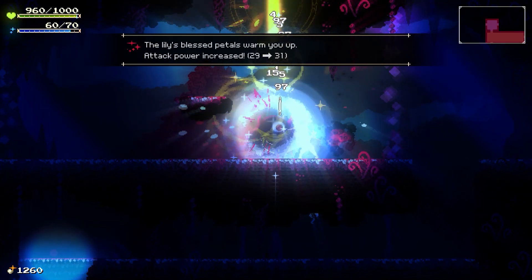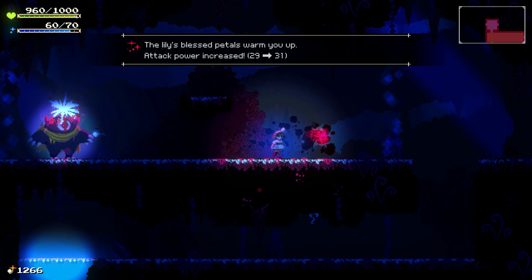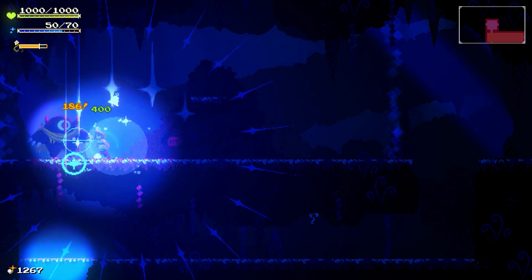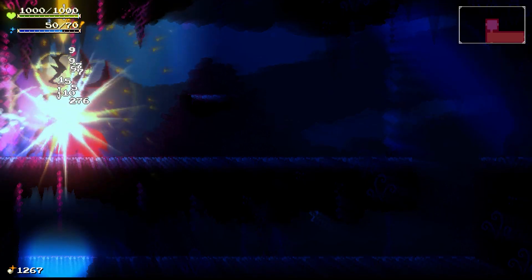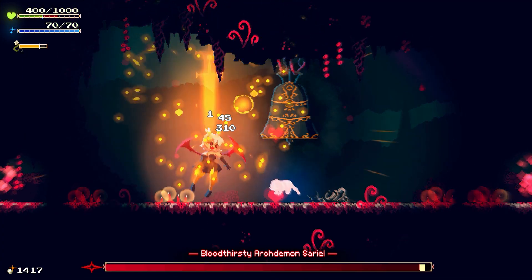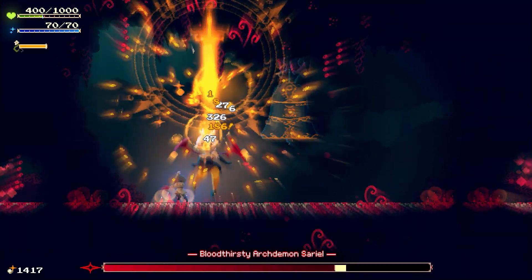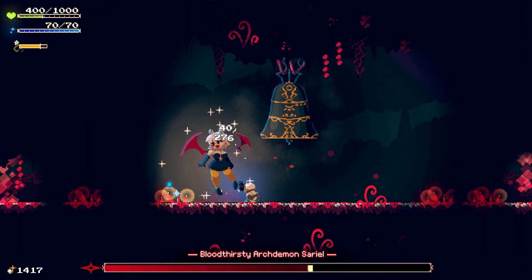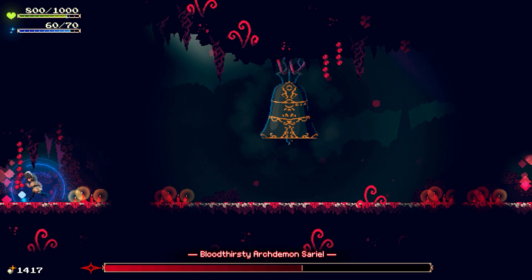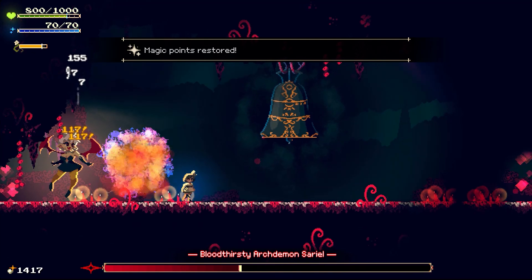Despite being a short game, there are optional areas — entire optional dungeon-like areas with gauntlets of enemies and boss fights at the end that give you useful rewards and some story context. There are also moments where certain bosses spawn in the world that you can choose to hunt. You can also improve the relationship between your character and Cereza, who is out there helping you, and as you do so she'll stock new sigils for you to buy that you can only get from her.